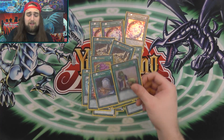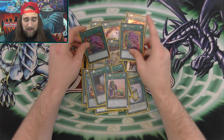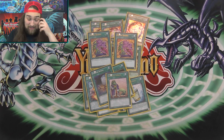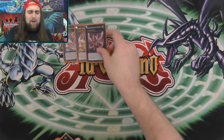For the 40th card I play Upstart Goblin. The only reason I'm playing it is because I don't want to draw two Desires in a hand, so I run two Desires and one Upstart. I feel like this is just the perfect ratio of spells.